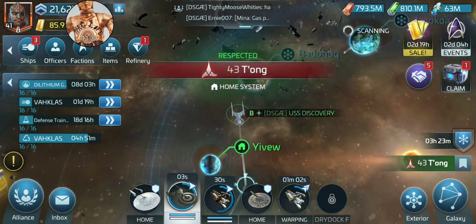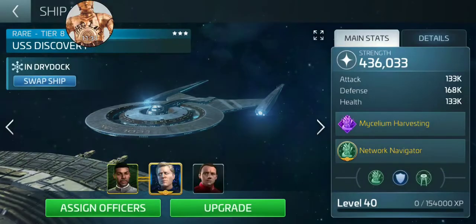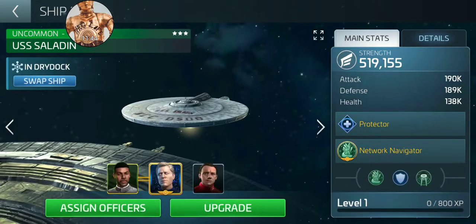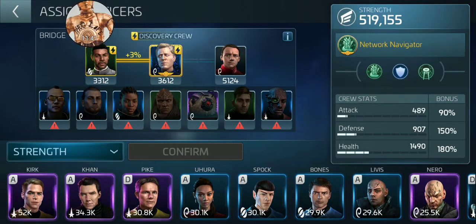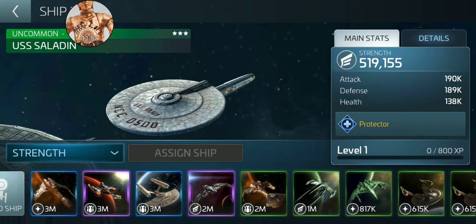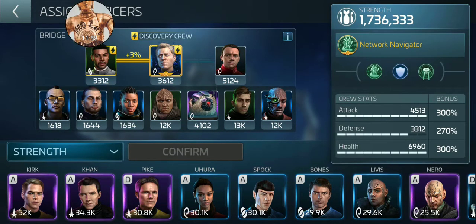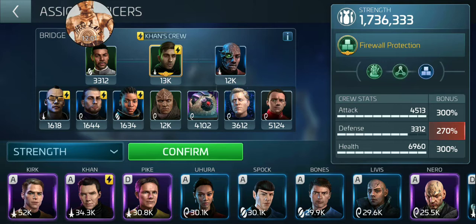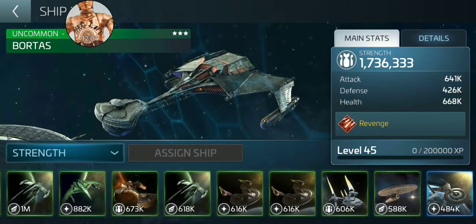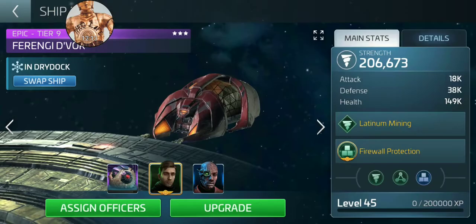I'm going to go ahead and bring in the Discovery, swap my crews around a little bit, and put the Devor out there. The easiest thing when swapping crews with a lot of crew members is to swap to a ship that is at or close to maxed. I'll pick my Bortus, for instance. If you've got them in the Underbelly, you can bring them right up. You can have ready crew sets to go mine with, and all you have to do is take your Devor out there and start mining.